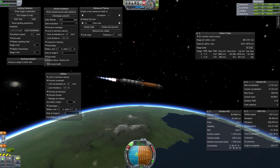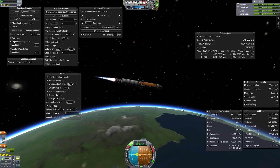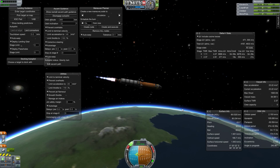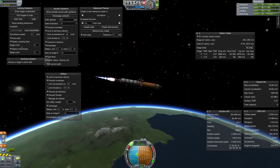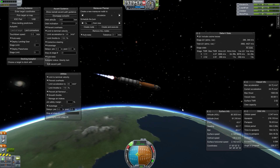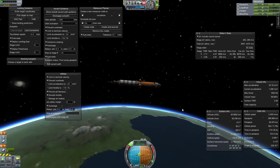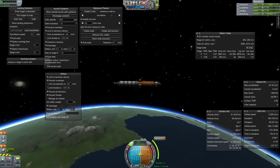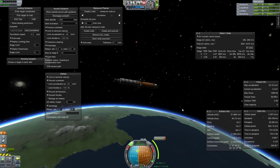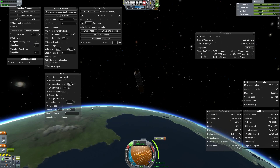We're coming up on 30 seconds remaining burn time on stage one. The AP is 100 kilometers, PE is increasing — 100 kilometers mark. We have positive PE. The camera's getting used to us being in orbit with a positive orbit. Now it should shut us off right at 300. There we go. Now it's going to reorient us to our AP burn position — at least it should. Oh, we're running out of electrical power. That's why. Yeah, I forgot about that.